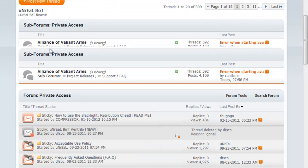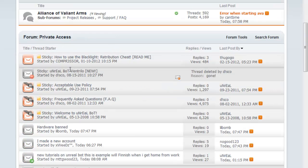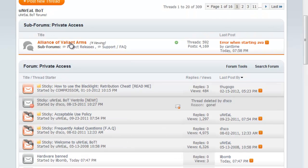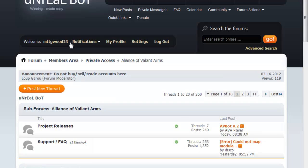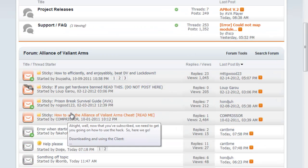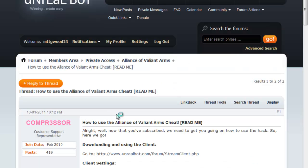What we're going to do is — like you saw — I hit private access, because you are a paid member, and we are going to go to AVA, only because I know right where the stuff is. Go to 'How to Use the Alliance Valiant Arms Cheat.'